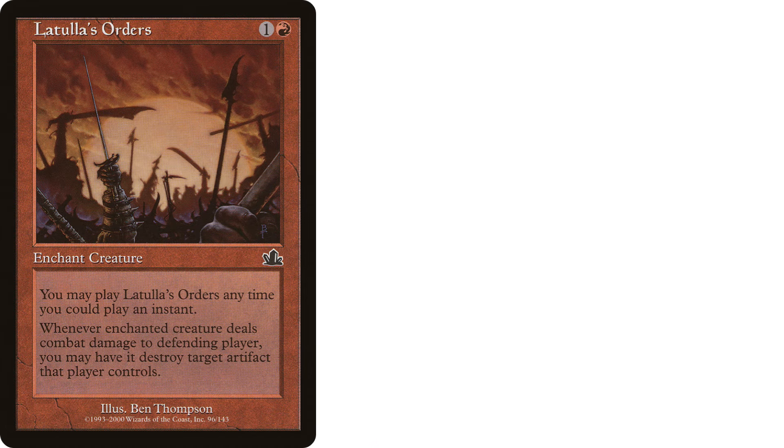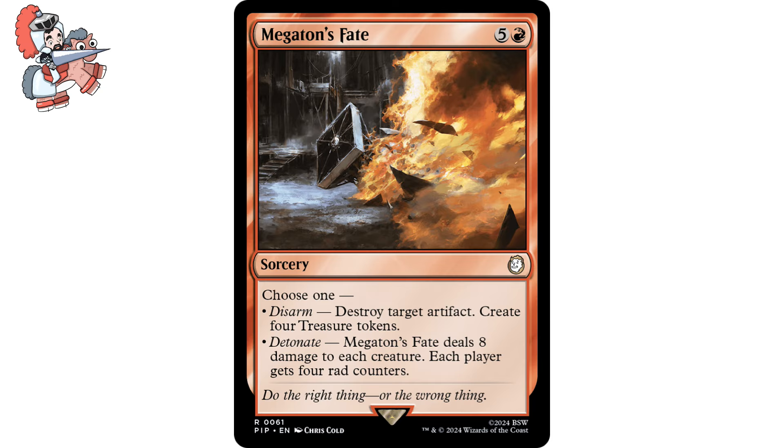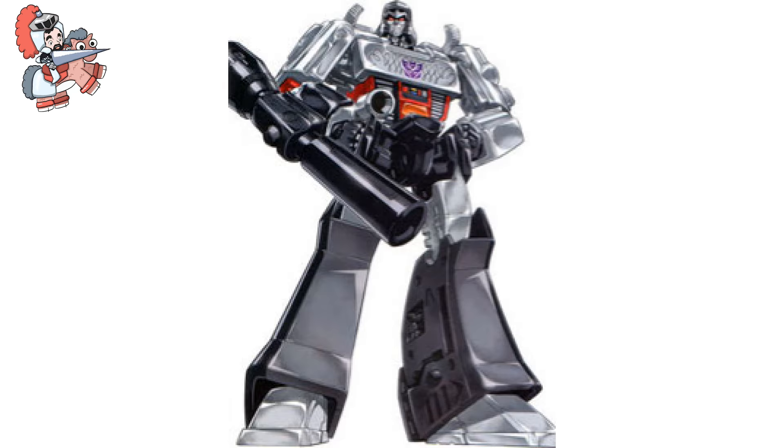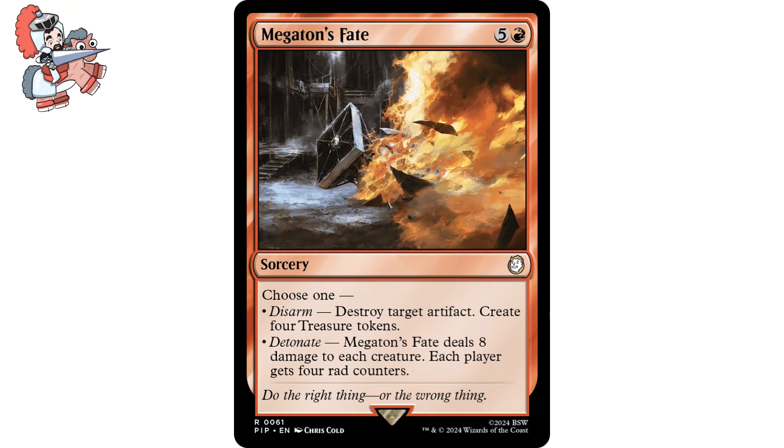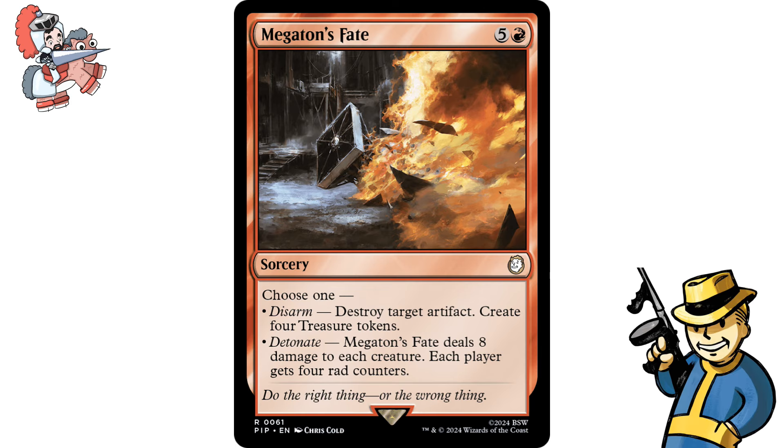Now let's move on to our last card — Megaton's Fate, five and a red sorcery from the Fallout pre-con decks. Choose one: Disarm — destroy target artifact; create four treasure tokens; or Detonate — Megaton's Fate deals eight damage to each creature and each player gets four rad counters. Am I the only one who read this as Megatron's Fate at first and was confused because this is Fallout? Anyways, this is both a removal spell and a board wipe, which is so sick. This card adapts to the shape of the game — need spot removal, go for it; need to wipe the board and incidentally mill people with rad counters, it does that too. It's got that sweet nuclear flavor of the Fallout sets.